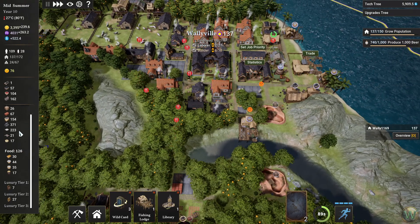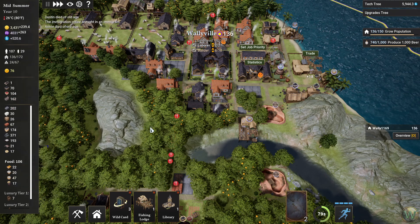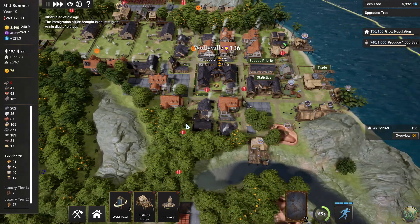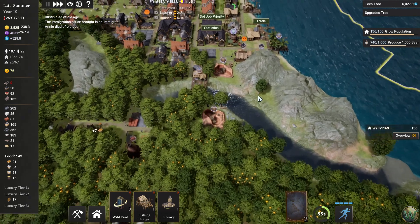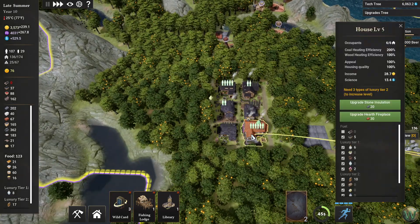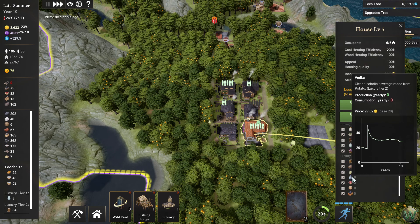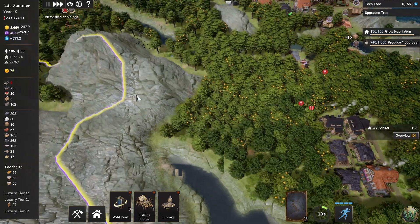We're starting to gain some variety here in our inventory of different items. I'm keeping an eye on it because we may want to sell some stuff, but for right now we're doing well. We're also doing well on the coin front. Oh, we got another level five house here — it needs three types of luxury level two. So we need to start looking at wine, candles, vodka, magic mushrooms, coffee, and glassware at some point.